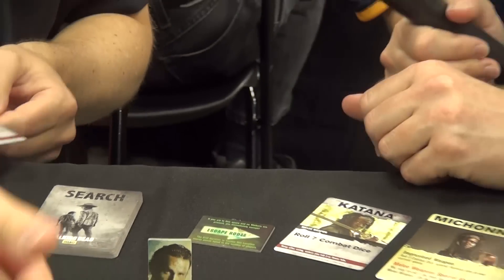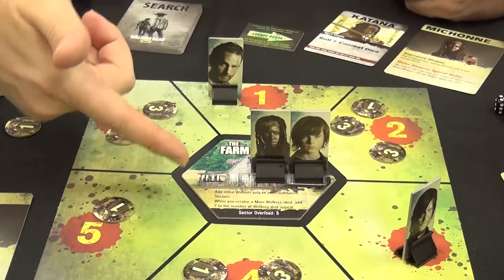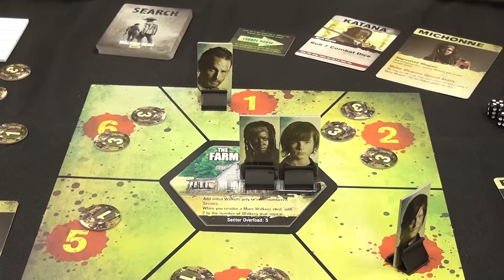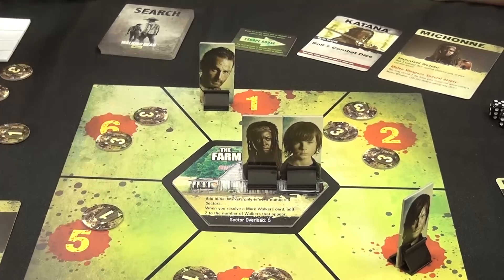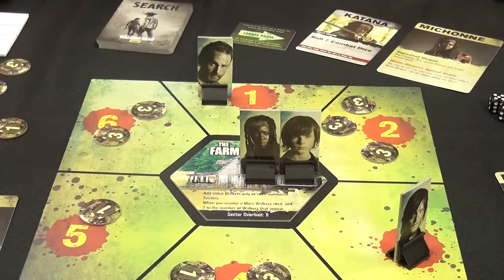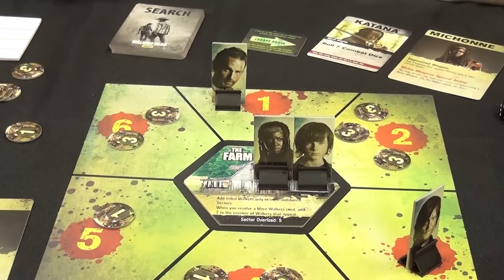If you notice, we're at the farm. Whenever a 'more walkers' card is drawn at the farm, two additional walkers show up, so we actually have six in this case. One thing about the farm is that it has a sector overload of five. That means at the end of your turn, any sector that has more than five walkers, some walkers are going to get inside — unless you can kill them off.